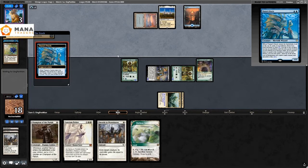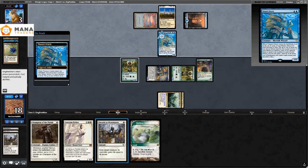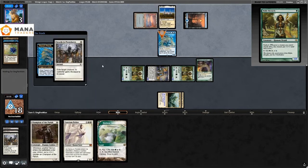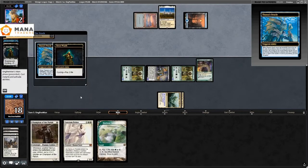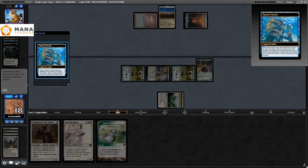That should make me safe, but they play a second Thassa's Oracle — and I have the second Swords to Plowshares as well. But they got me: in response to the trigger they Stifle to clear out the stack. This was such a cool game, but they got the deck empty, Thassa's Oracle trigger resolves, and that's that.